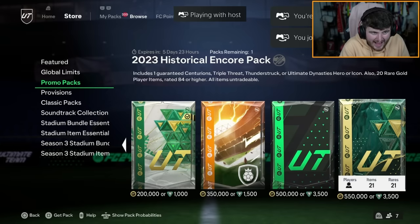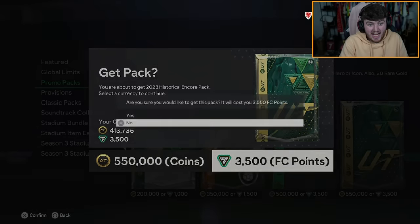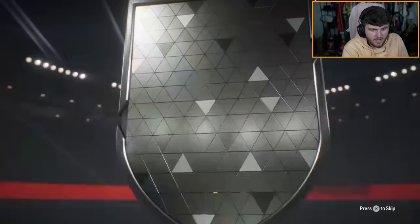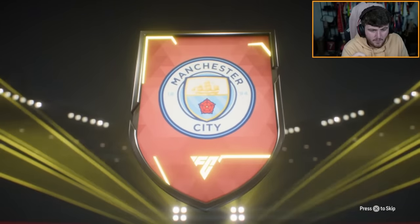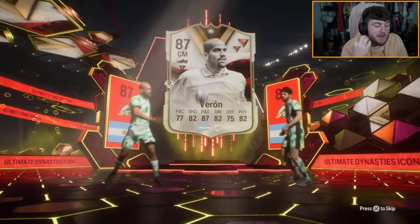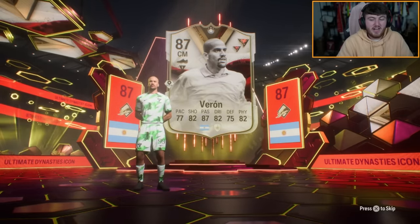Now it's time for Don Springs' pack. As you can see, he's got 999 packs in the store - he's saving for Team of the Year, which I respect because I don't have the willpower. It's another Dynasty icon - please at least be a Zizou or Maldini. Another Varon, and not even the good Varon - it's the bad Varon. A bit of a shame.